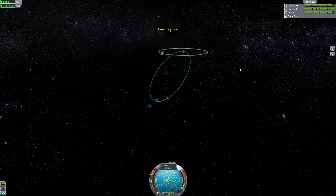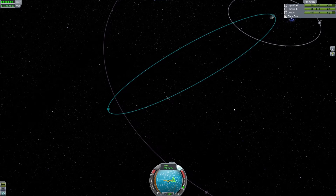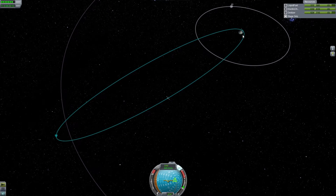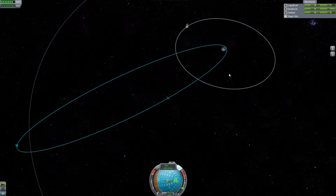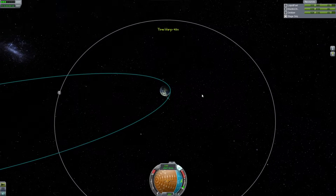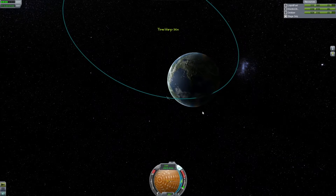One thing to keep in mind when you're speeding up time is that you're slowly getting faster and faster, so you're going to become closer and closer to the planet. You've got to be really careful and keep an eye on not hitting the moon on your way back in — it's always a possibility. Okay, so we're kind of close.